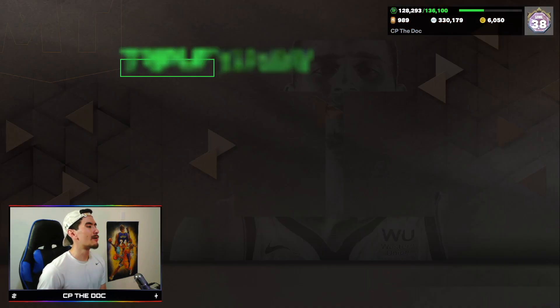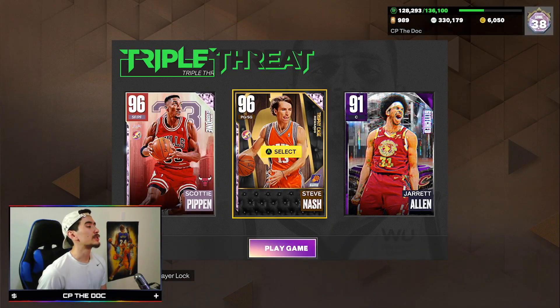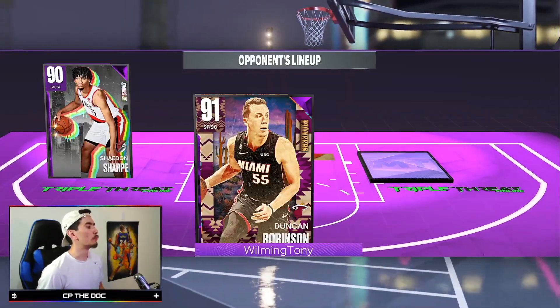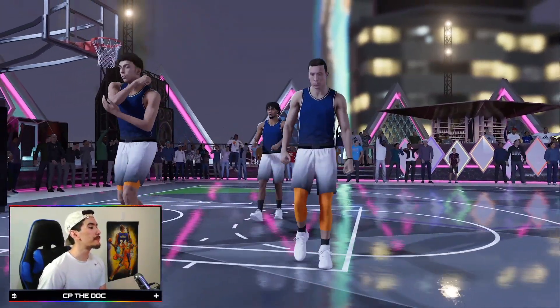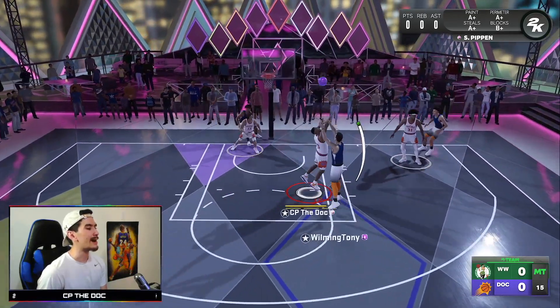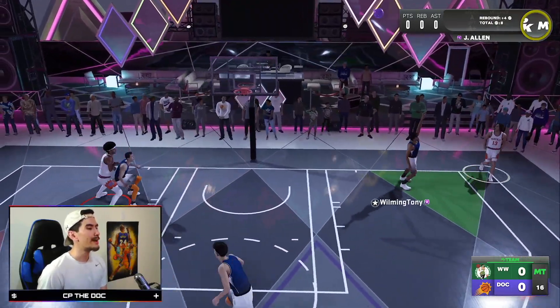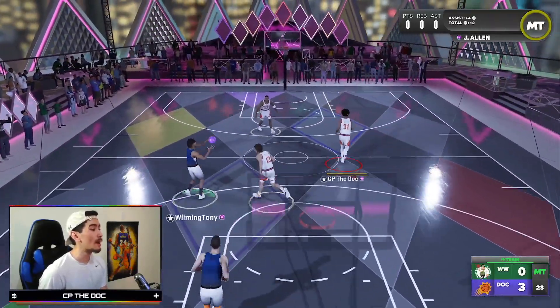Let's jump into Triple Threat Online with Steve Nash. Let's get one win and then we'll end this video. Steve Nash, Scottie Pippen, and Jarrett Allen - that's a great lineup. We're matching up with Shaedon Sharpe, Duncan Robinson, and Chet Holmgren, so this should be a pretty easy win. I've been playing versus pretty good teams the entire video, so seeing a team like this I take a huge breath of fresh air.